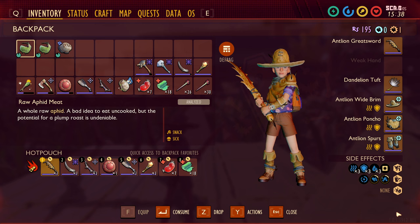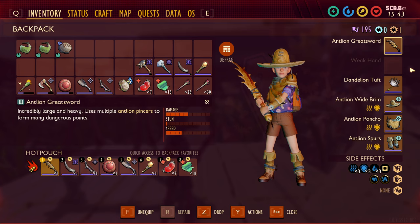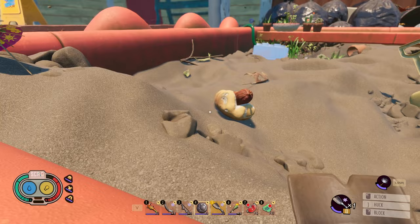If you kill one of these Antlions and loot their corpse, this will actually open up a tunnel beneath the sand. You'll usually find mint shards, spicy shards, or salt shards down there. After killing a few Antlions, you should have everything you need to build a full set of Tier 3 armor, including the Antlion Greatsword. In total, you need 17 Antlion parts, 4 Antlion pincers, and a bunch of other random but simpler ingredients from other places.